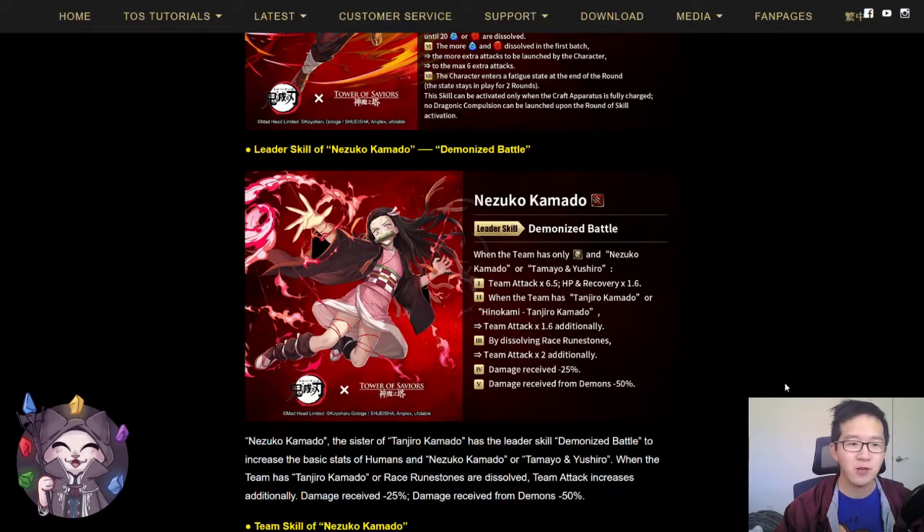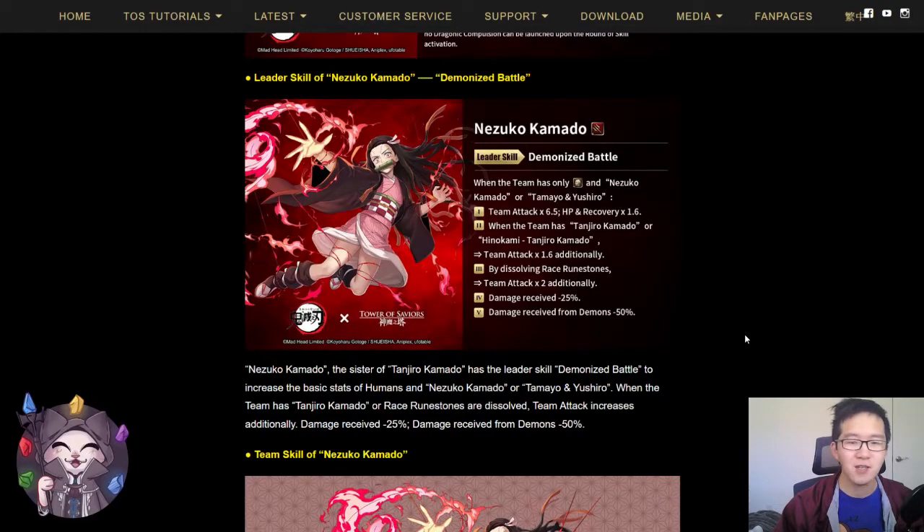Nezuko is a fire demon card and her leader skill has the following effect. When the team has only humans and Nezuko, or Tamayo and Yushiro, team attack times 6.5, HP and recovery times 1.6. When you have Tanjiro or switch Tanjiro in the team, you have an additional 1.6 attack increase. Additionally, by dissolving race runes, team attack times 2 additionally.